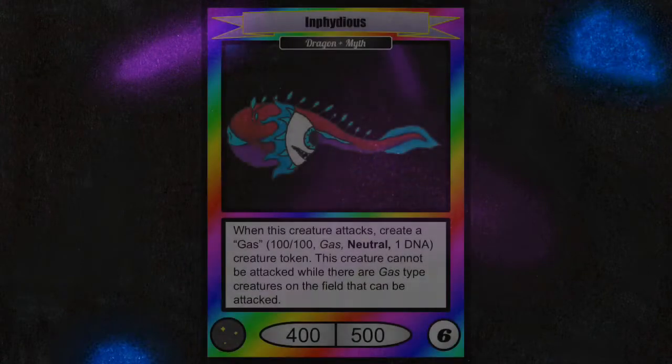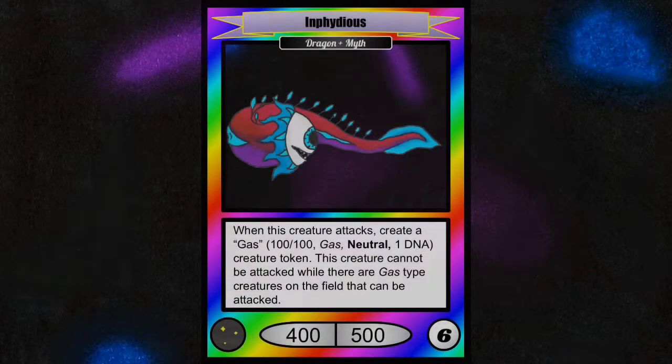Finally, for the Legendary, we are revealing Infidious. Infidious is a 6 DNA creature that has an ability that creates gas creature tokens that also protect it. The tokens it creates make it hard to kill, and if not killed, Infidious can just keep making tokens.